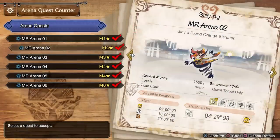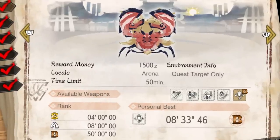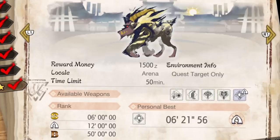As you can see, each of these quests has a rank and a grade next to it with a timer associated with it. S grade is the highest rank, A is the second, and B being the worst. They also have different timers based on which monster you're after, meaning the harder the monster the more time you have to still reach the S grade.